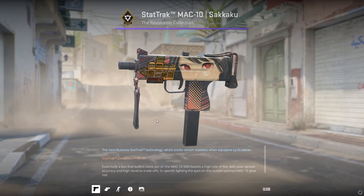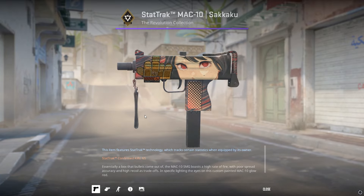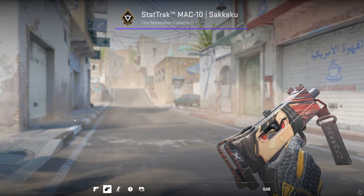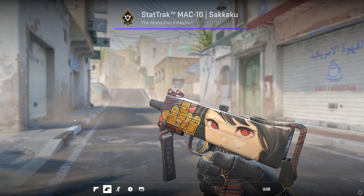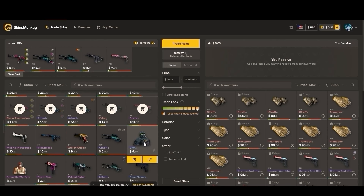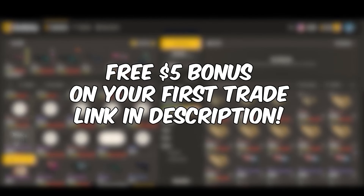But the final craft you guys have to see is five times Ouchie foil paired with the MAC-10 Sakaku. Giving the middle finger, it looks absolutely incredible. As always, be sure to check out Skins Monkey for that free $5 bonus when you sign up — link at the top of the description. But for now, I'll see you guys in the next one. Peace.